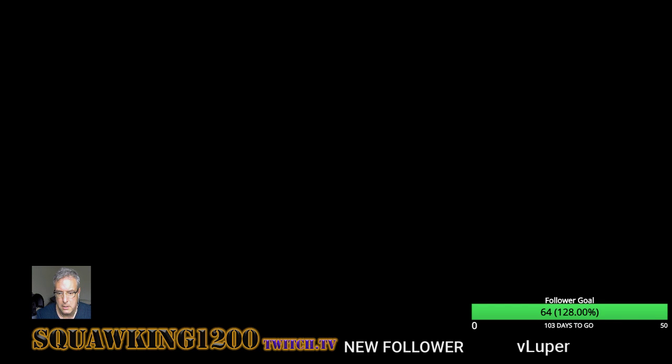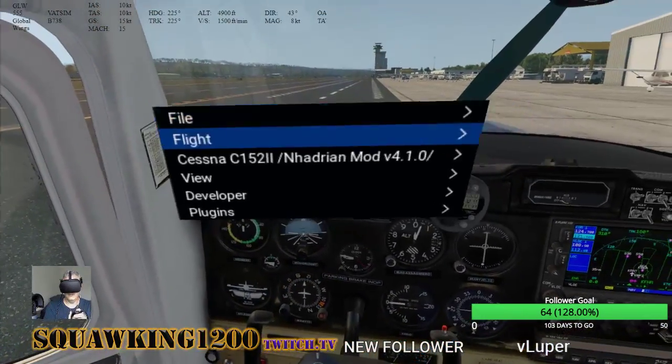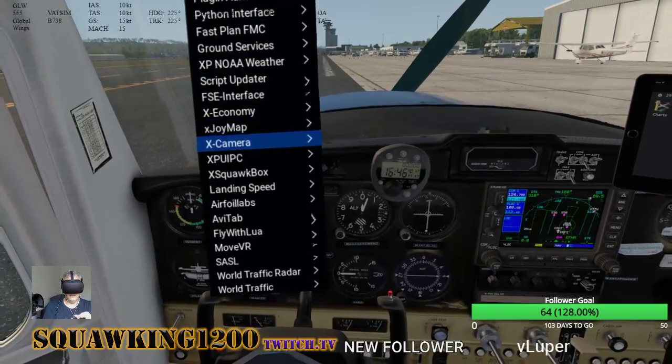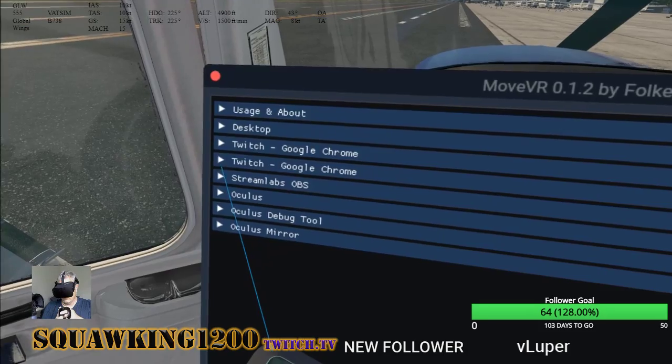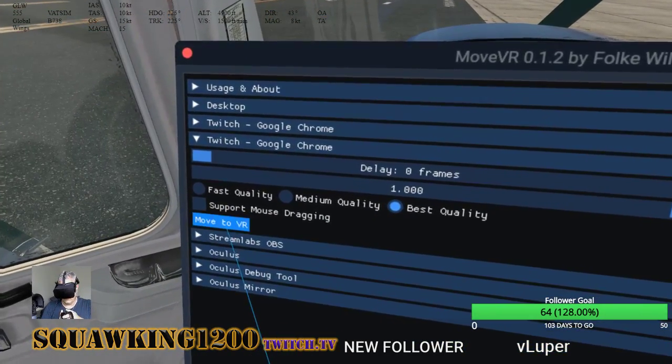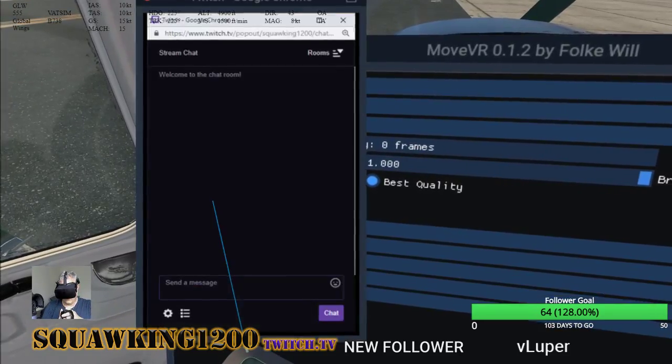I'm going to pop the chat into the headset, and I don't know if it's going to follow me around — that's going to be the question. Is the chat going to go with me, or is it just going to float where I leave it and be aggravating? So I'm going to move VR, manage window. Twitch.